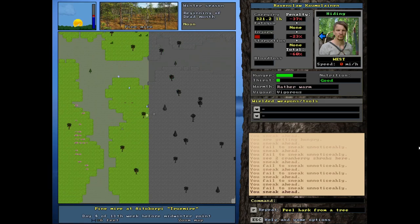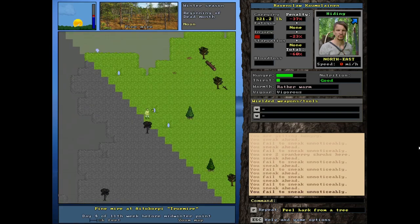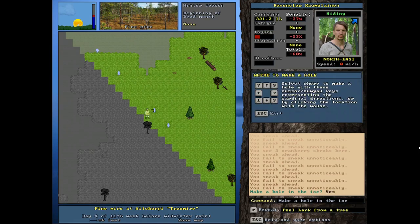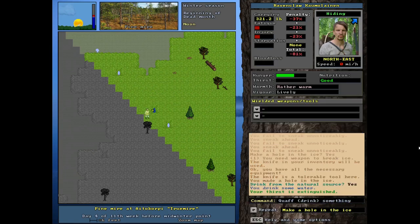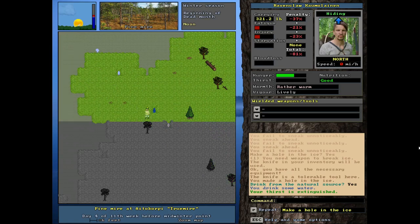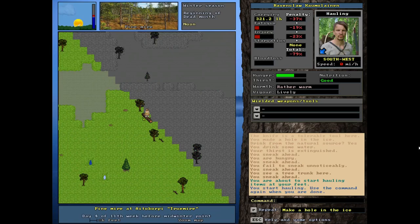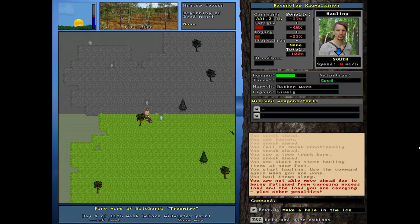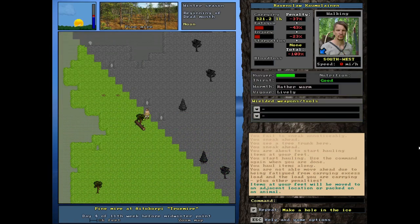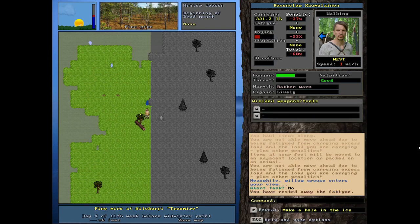We've got this heather patch over to the left — that pink stuff is heather; we can eat it or use it for a wound dressing. This tiny patch right here is water, so let's make a hole in the ice. Beautiful — that's basically an infinite supply of water; we can drink from it and use it for processing skins. A very important resource is this log right here. You can't pick up logs, but if I hit M I can move whatever's at my feet. The log moves with us and I'm going to push it into the tree so it occupies the same space. I'm a little tired so I'll rest.